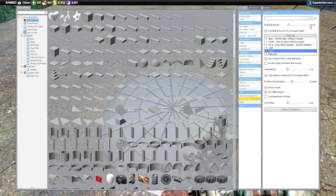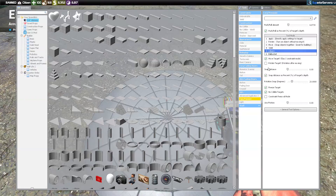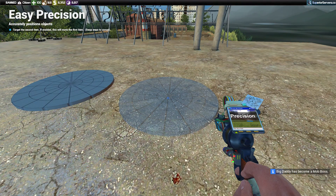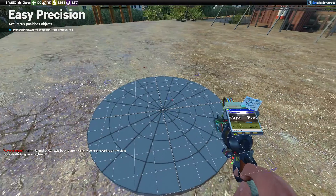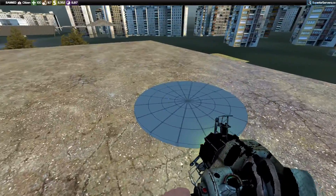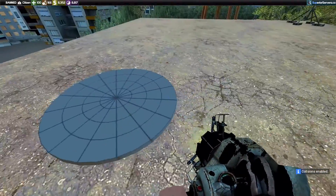Don't worry about the push-pull amount — that doesn't matter right now, that's just for building. We're going to take our easy precision tool, make sure it's set to axis, and shoot directly in the middle so it spins evenly. You can place it on the map itself but sometimes it doesn't work, so I place it on a prop to be safe. We'll place it on the prop there. I'm stuck in it so let me make it no-collide — you can see it's spinning now, spinning off of that prop.